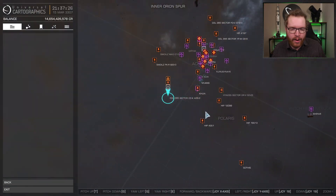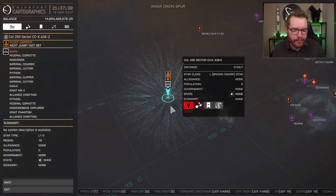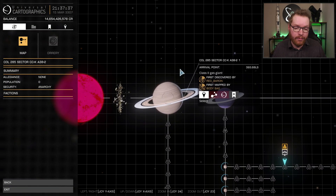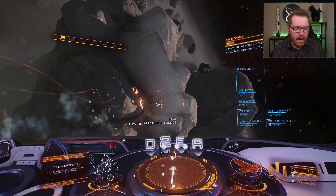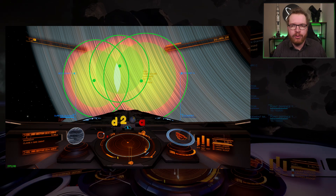As you can see here, it is a bit of a way outside the bubble, so fleet carriers are recommended if you want to go out here. It's also located in the same ring, actually in the same hotspot around this first planet. And when you get to the planet, you will see a triple overlap of low temperature diamonds hotspots.